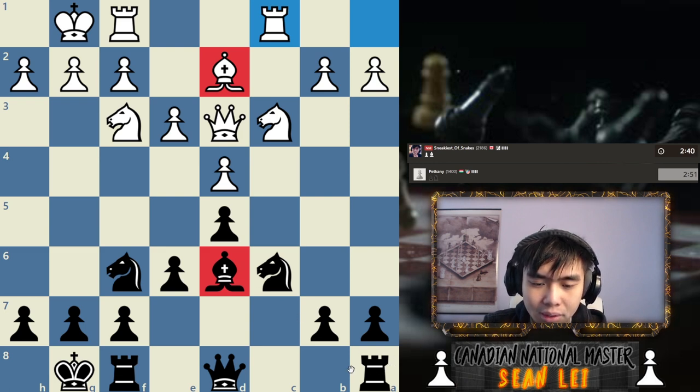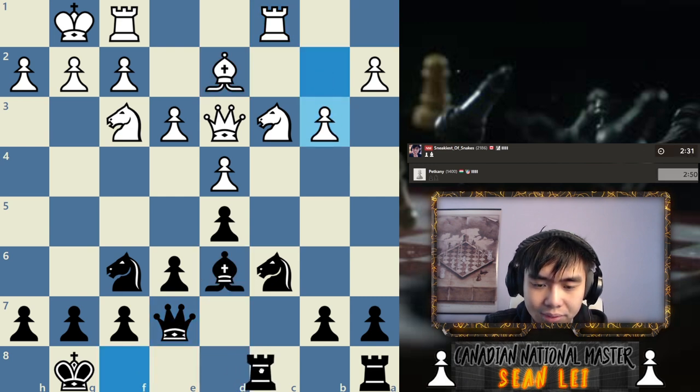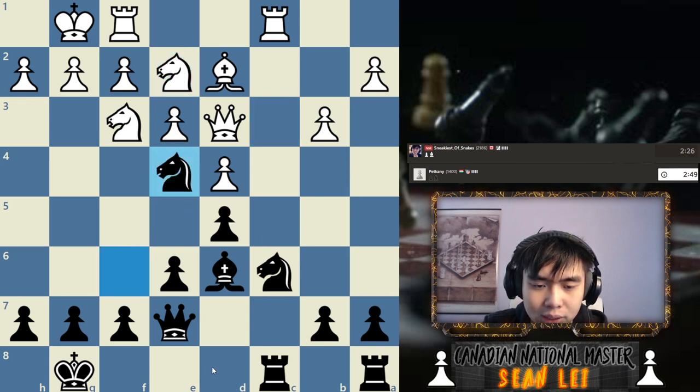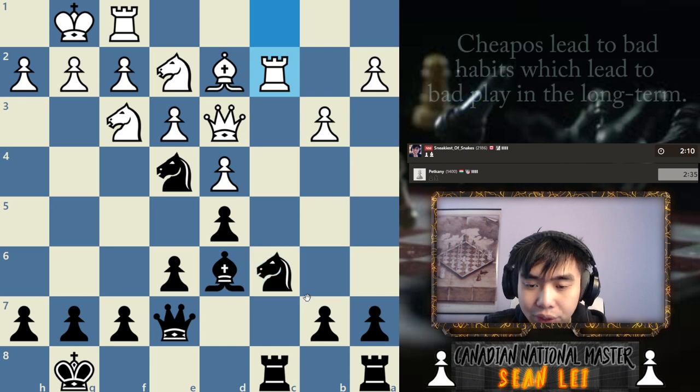Does the queen belong on b6? Maybe I'll just put it on e7, get the rook to c8. I can play knight to a strong square. In a regular position I'd probably be playing a5, a4 to get some play on the a-file, but there's no need for complicated plans at this level. All you need to do is make sure your pieces are safe and nothing collapses on itself. We're not going to go for any cheapos because cheapos are not good, especially when first beginning.